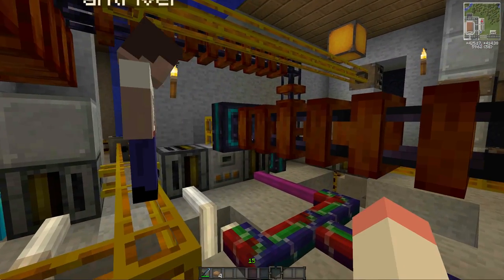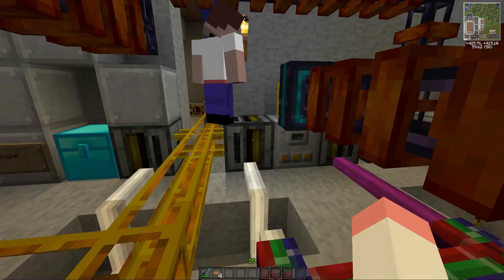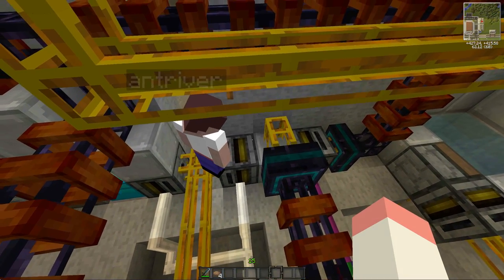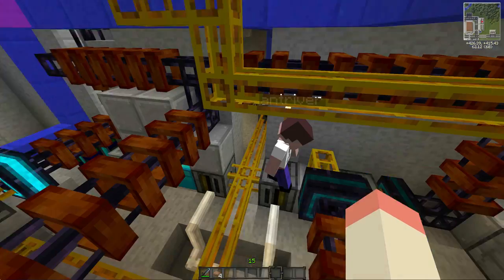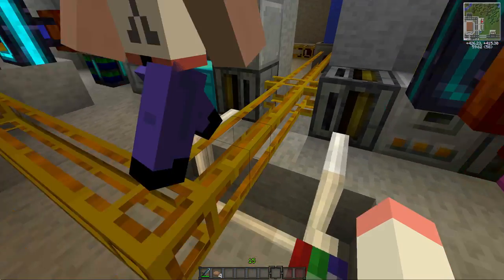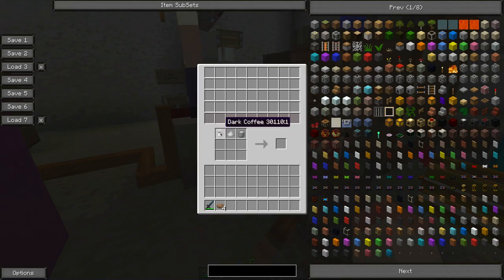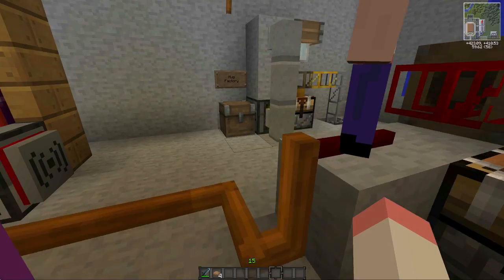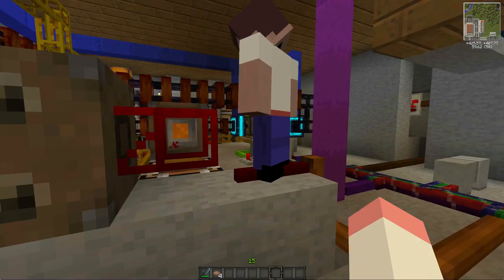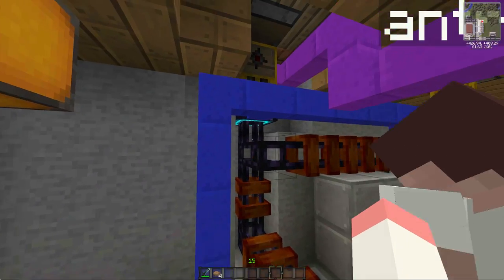Going back to the furnace for a second - when it comes out of the furnace, same deal as the crafting table: if they just wanted coffee and not white coffee, it gets sent up to the customer. If not, it goes over to this other crafting table which adds milk and sugar to turn it into white coffee - milky coffee - and then it comes out.